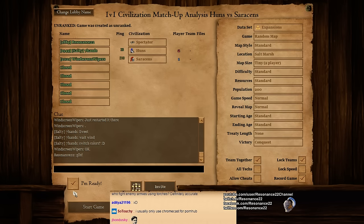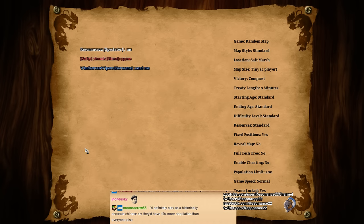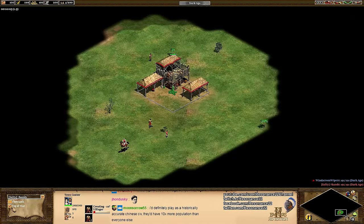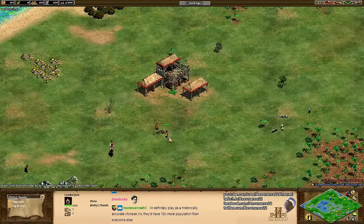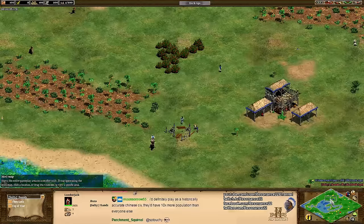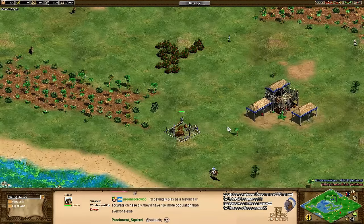Alright, without further ado, let's jump into the game and start by introducing the players. On the bottom side of the map we have Salty Seven Hands, aka Cleanage, playing as the Red Huns. And on the top side of the map we have Windscreen Wipers playing as the Blue Saracens.